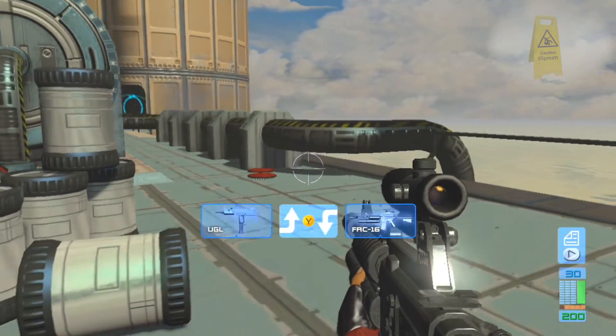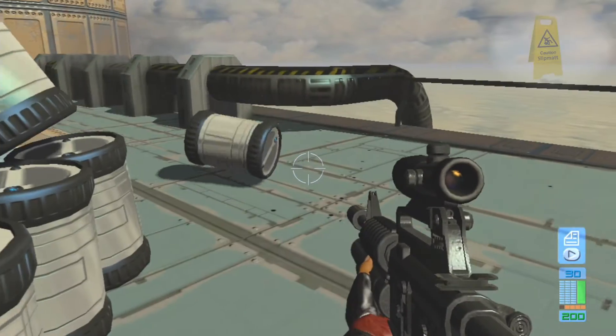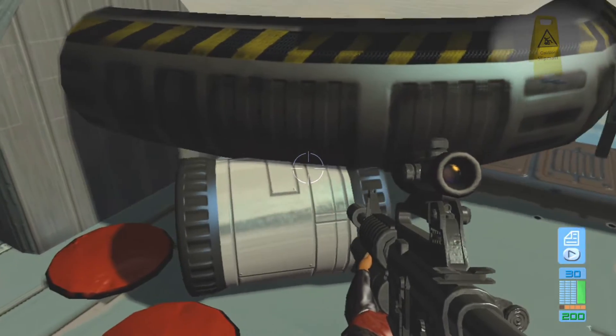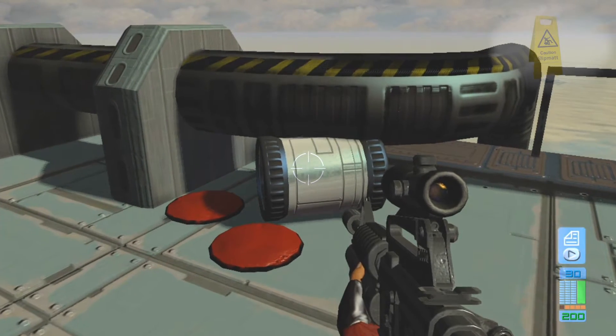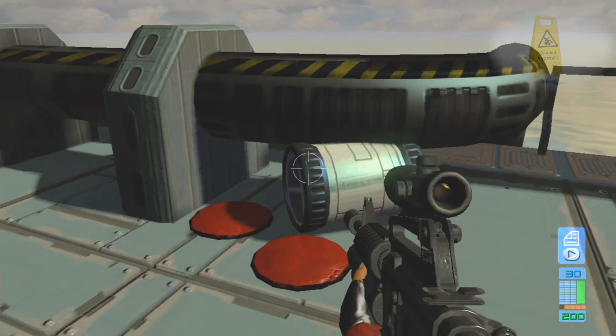The first glitch we're going to show is on the very first mission, Mission Zero, the training mission. All we're going to do is hit one of these barrels after we've cleared the platform of enemies over to this fence. And I can't believe that just worked first time — I've never got that to work first time. Here it is in slow motion.